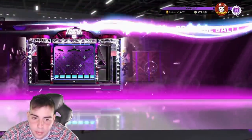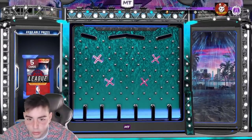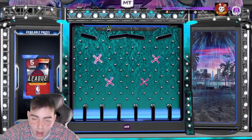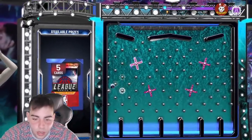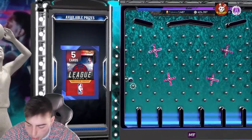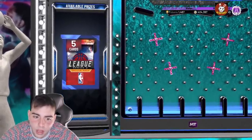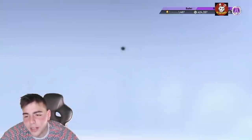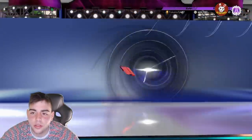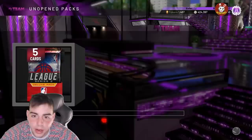You get a chance at a fire pack — if you don't know, Moments cards are in the pack, so you get one chance. This is actually kind of interesting. I hope we get some fire out of this pack. We're gonna pull the pack for you guys. Hopefully we do get some fire — if we get some fire, we're gonna donate. If we get a pink diamond, it's mine. If we get a diamond or under, we will give it away. So hopefully I get a diamond for you guys.